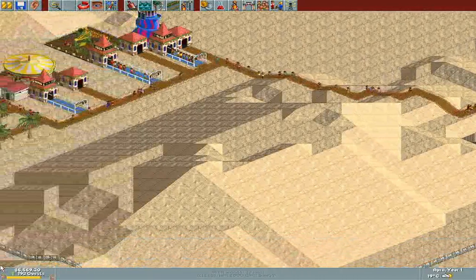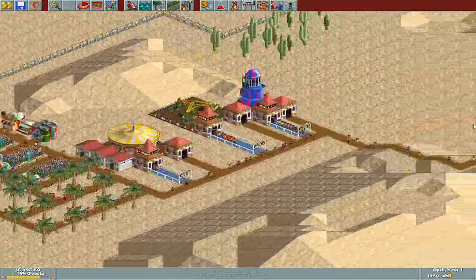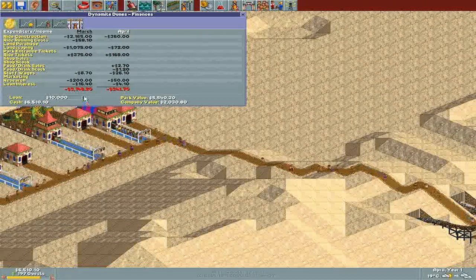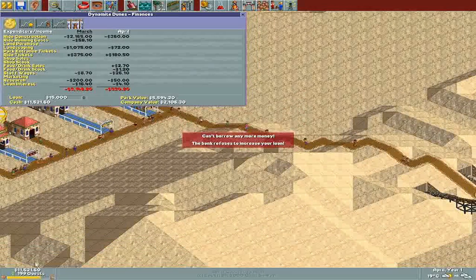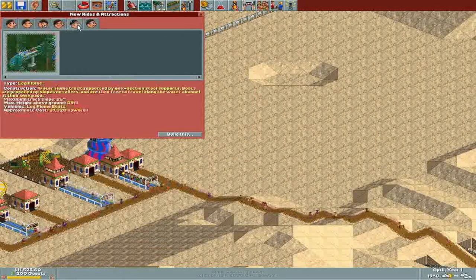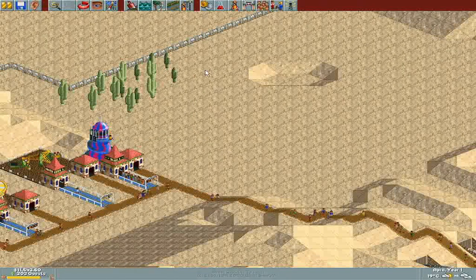We're on the up and up — almost 200 guests and we've got some rides built. I think what we'll do is maybe take a little bit of a loan. I don't like taking loans, but we can bump up to $15,000. Eleven grand is definitely enough to put a coaster in or even a log flume or something. So I'm going to end this episode here and we'll pick up next time continuing to build this park out. Thanks for tuning in and I look forward to seeing you on the next one!